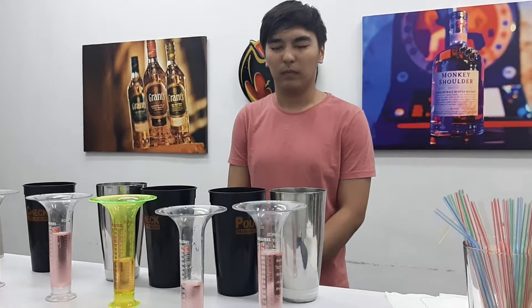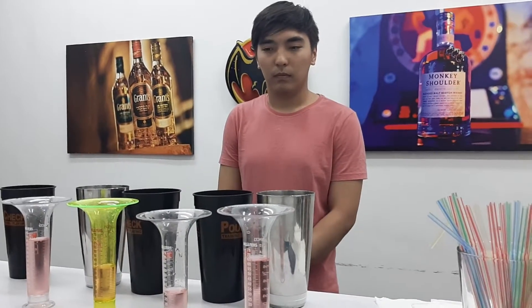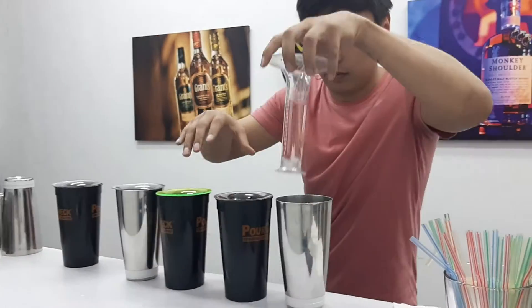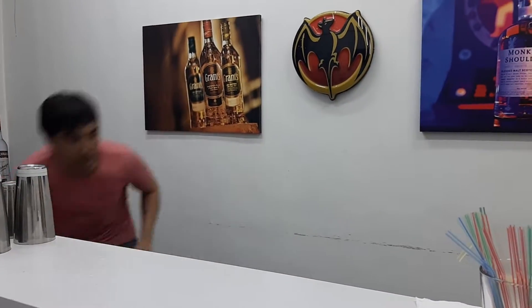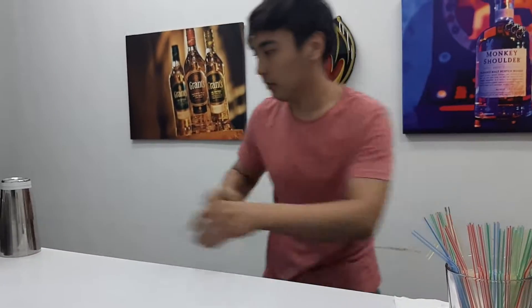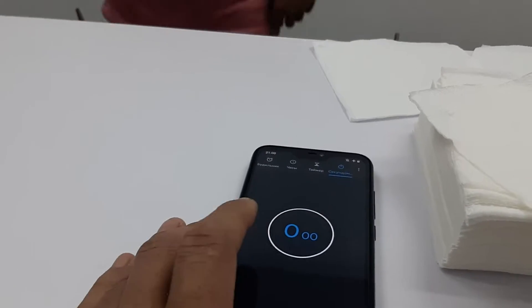Next round is speed mixing round. You have to prepare two cocktails, one Cuba Libre and one Daiquiri. And now you have one minute to prepare for the next round, okay? Okay. I'm ready. Okay. 3, 2, 1, go.